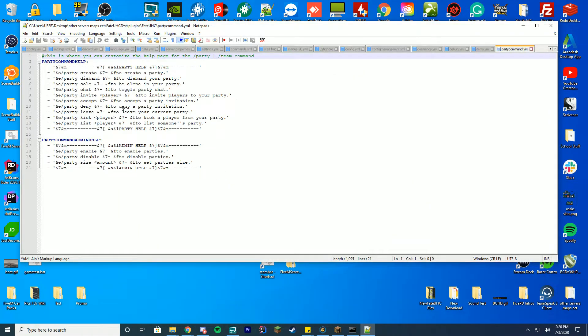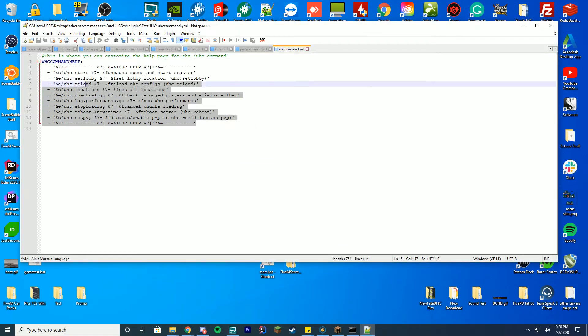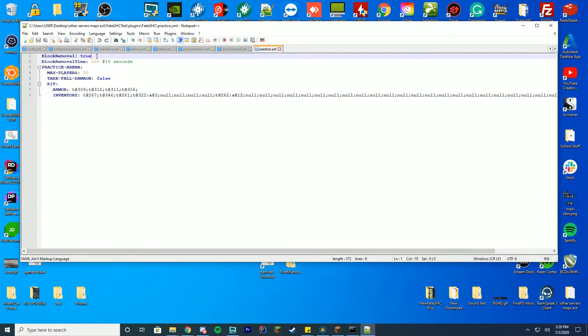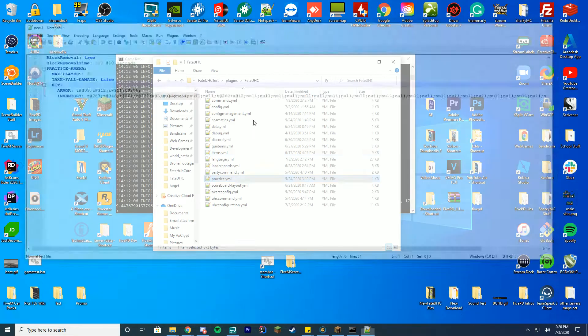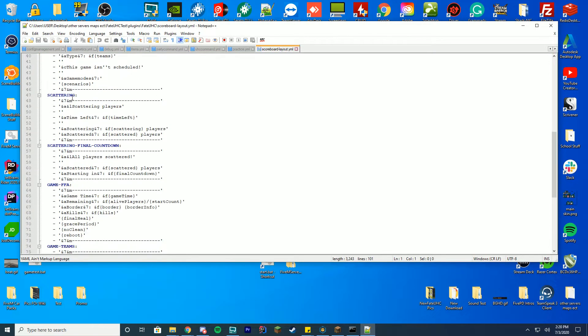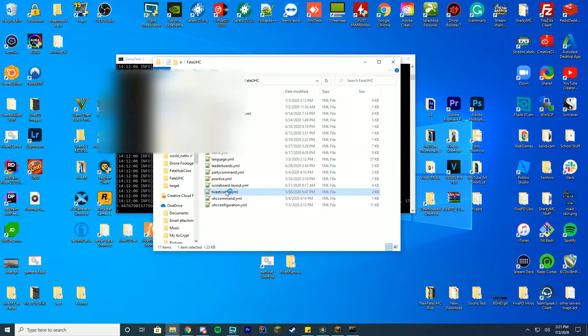You got your party-command.yml where you can change the text of what /party returns, and remove commands from showing if you want. Same with the uhc-command.yml — you can remove and edit what it looks like when it sends to you. Then you got the practice.yml, brand new in 3.73, which allows you to create block removals, set the time for when they're removed, how many players are in the practice, whether players take fall damage, and what kit to use — configurable in-game. Then there's your scoreboard-layout.yml, which lets you change the scoreboard at each of the different game phases, and you have variables for action bars and boss bars as well.